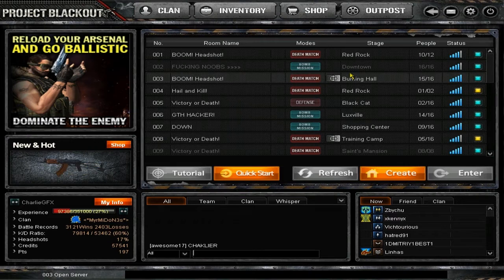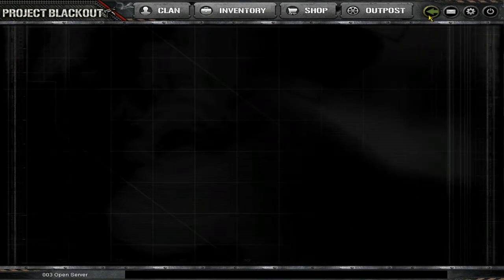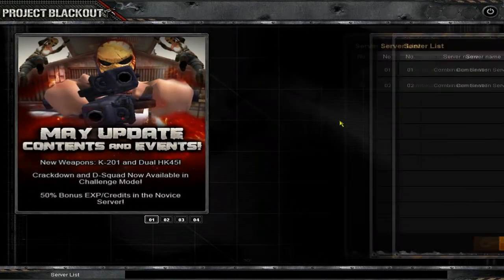Now if you are new to Project Blackout - this is specifically the Europe/USA one, though all Project Blackouts might be the same - once you get PB and find out how to get it, we'll go to a server. Basically when you launch PB it'll look something like this after you log on.